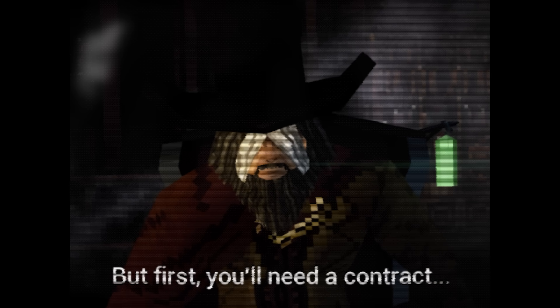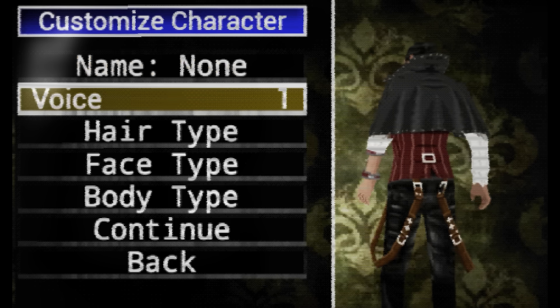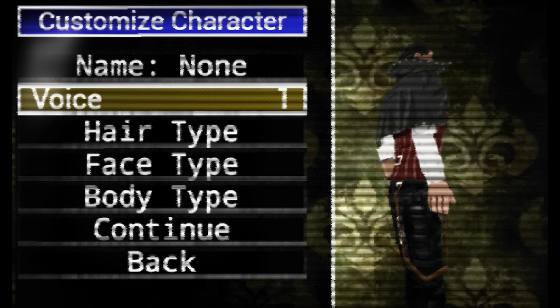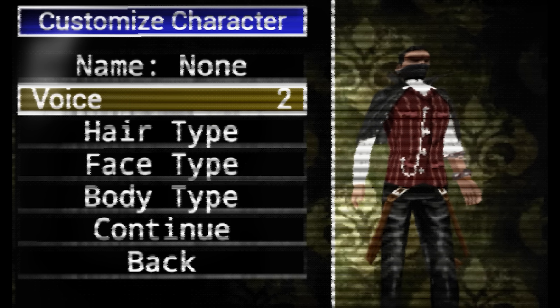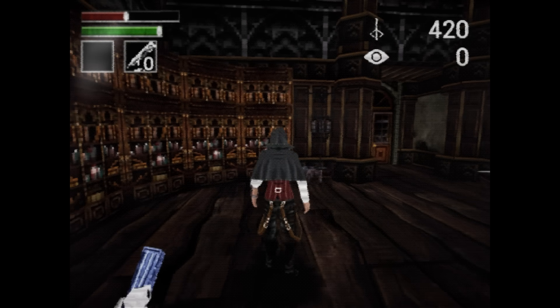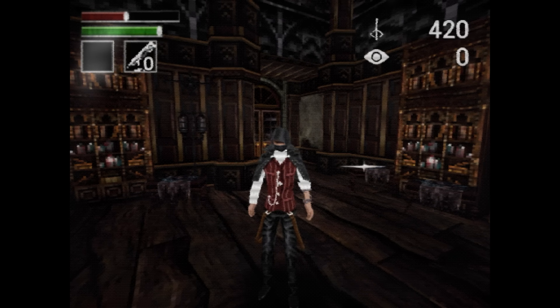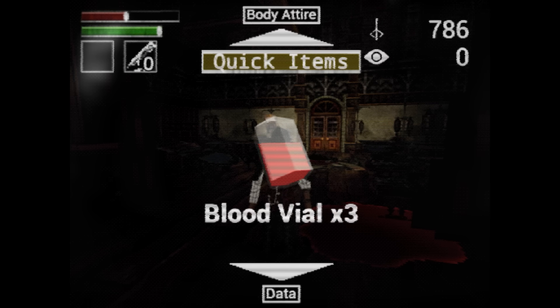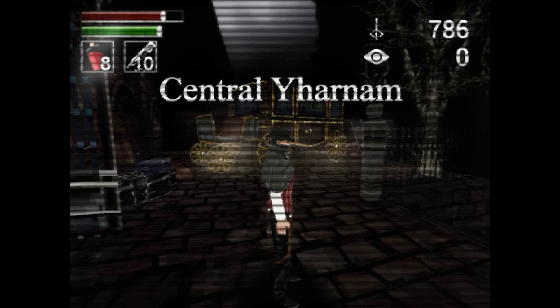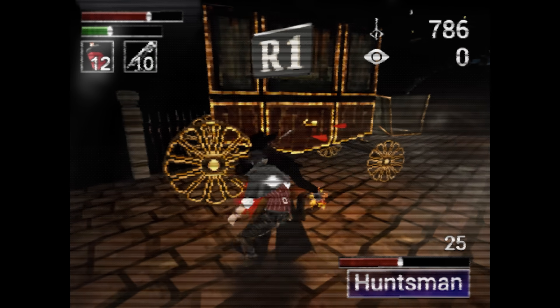They actually have character customization — I didn't think they'd bother. Oh, it looks so cool. You have to use the d-pad — yeah, there wasn't a thumbstick for the PlayStation One, I forgot. This is sick, the little 3D objects. I miss when games did this. Crunchy audio — look at the back side.